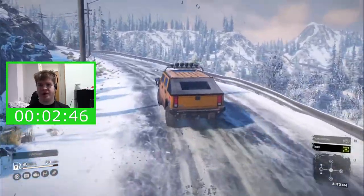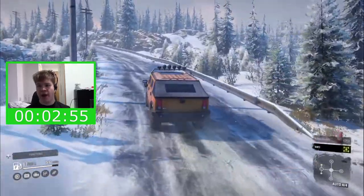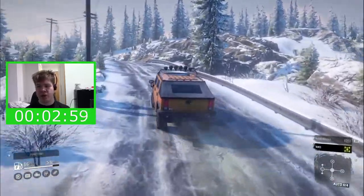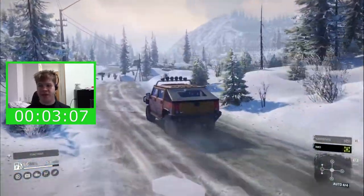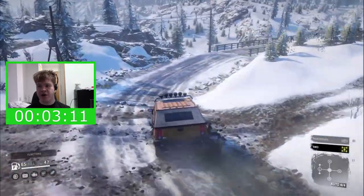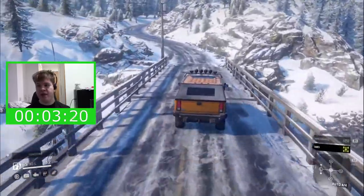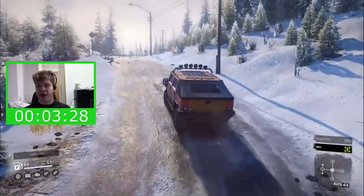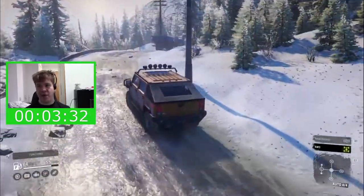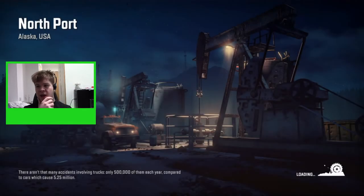If the truck falls over we are allowed to correct ourselves with the winch. I've got the autonomous scout fitted so if we roll we can pull ourselves back over, providing there's a winch point nearby. If we genuinely can't recover, we're allowed to get another truck, but by then the time is essentially lost. We have just made it to our first gateway — the North Port map. On my timer we're nearly at three minutes 45 seconds, so I feel like we're making good progress.